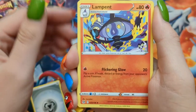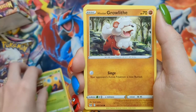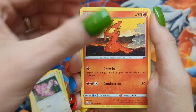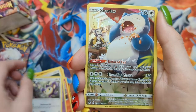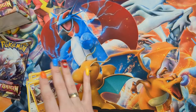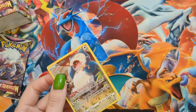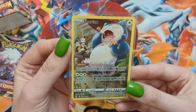Pack seventeen: Metal Energy, Lampent, Iskan, Dotlar, Hisuian Growlithe, Lickitung, Slugma, Clefairy, Apom, a Trainer Gallery Snorlax, and a Glyscore non-hollow rare. Let me grab a sleeve for Snorlax. Unfortunately for me this is a double, but that's okay because he's cool.